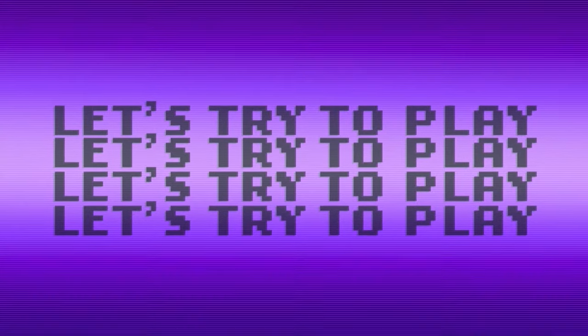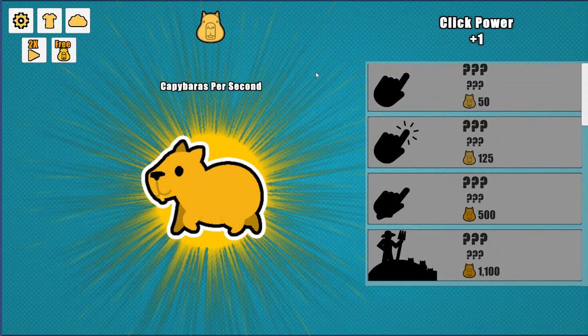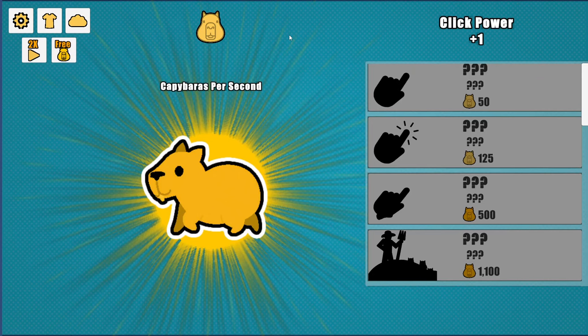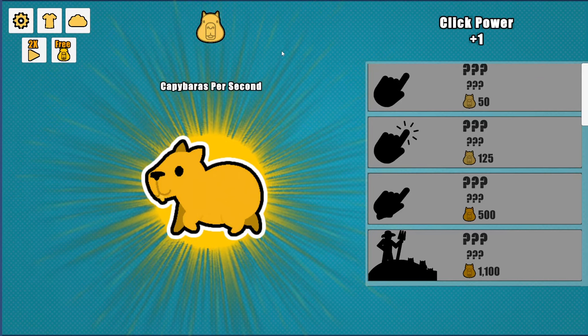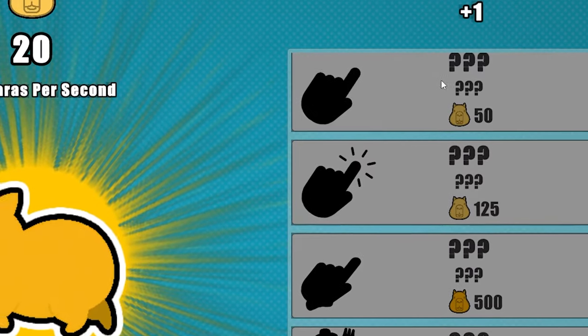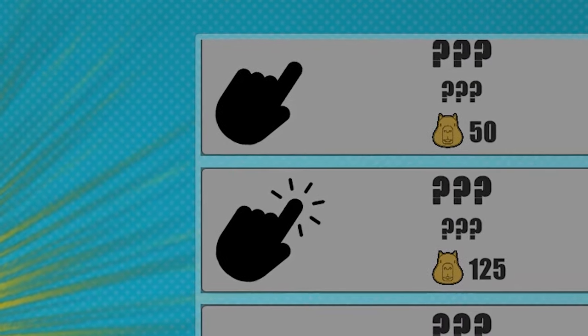Welcome back to Let's Try to Play. Today we're gonna be clicking on some capybaras — I don't know how to say it. Anyway, just like with any other clicker game, you just click on this little cute guy and you get capybaras. It looks like the first upgrade costs 50, so let's just click until we get to 50 and see what that first upgrade is.